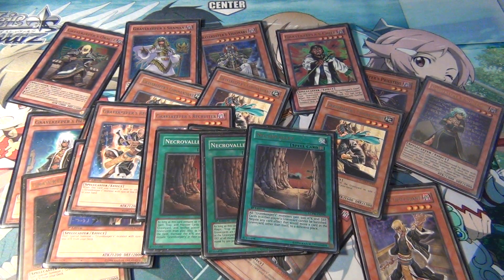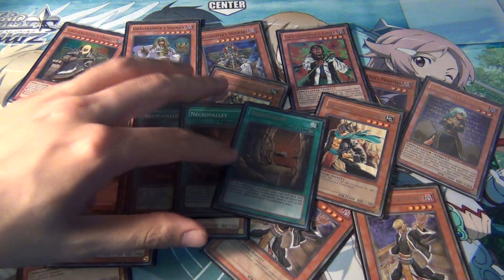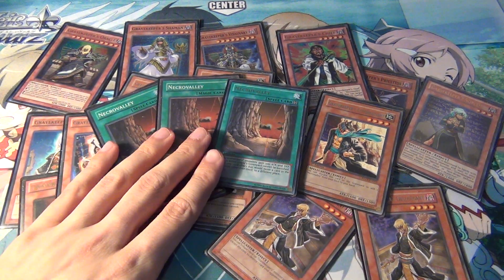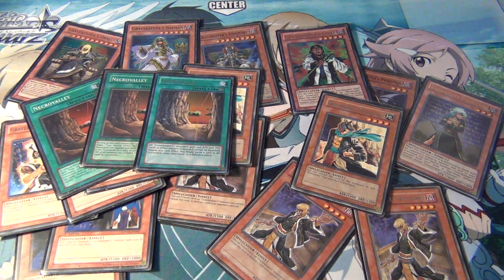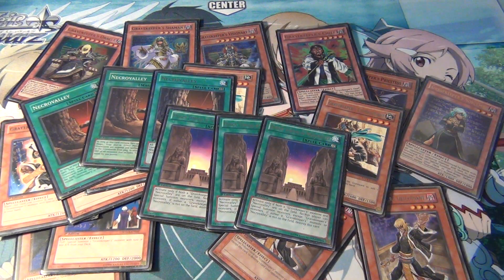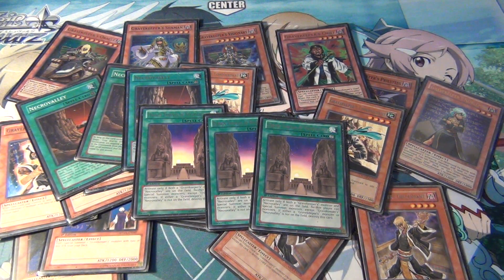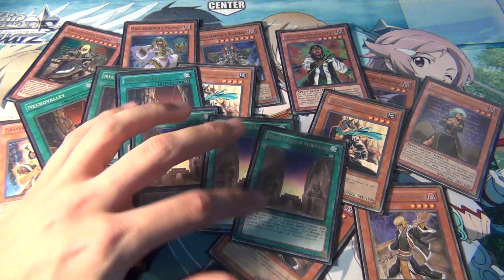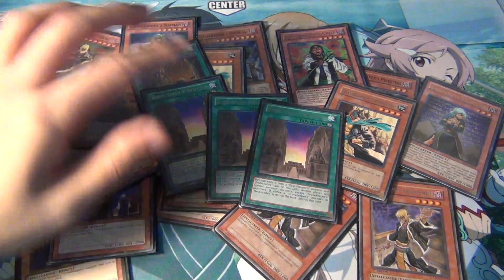Next, three Necrovalley — their field card. Without this, the deck isn't really all that good, so three Necrovalley is a must. Gravekeeper's is probably the first deck that really made field cards have an actual presence in the game. The other deck that had field cards people actually used was Crystal Beast, but they came later. Then we have three Hidden Temples of Necrovalley — this is a new card they got. With Necrovalley, it forms a really good control-based combo. Neither player can Special Summon, so it's kind of like a Royal Oppression — it slows the game down. But because you have Necrovalley, you'll maintain the advantage.